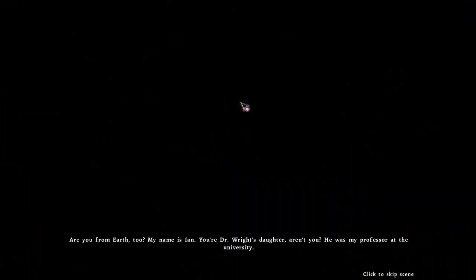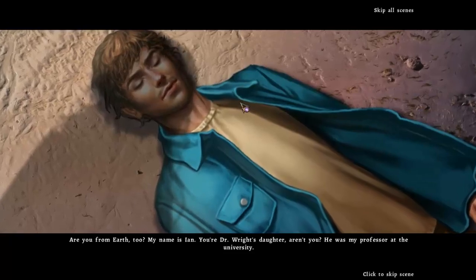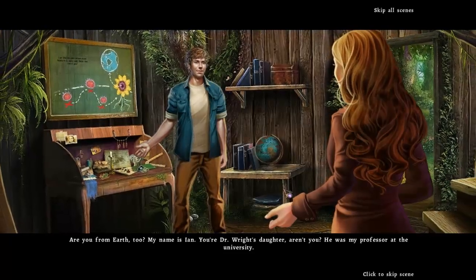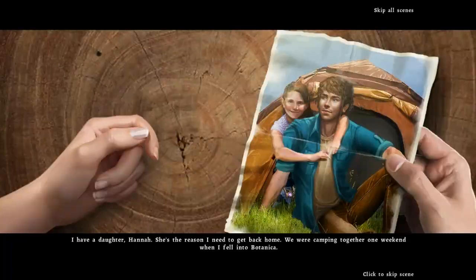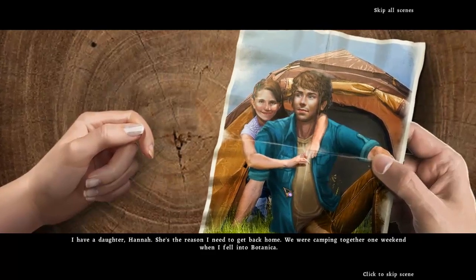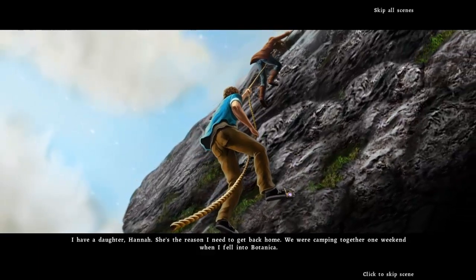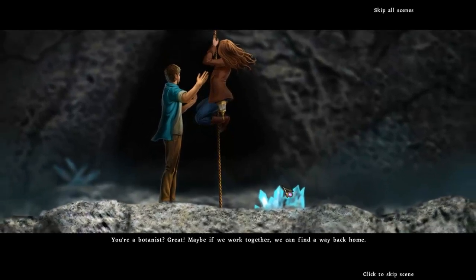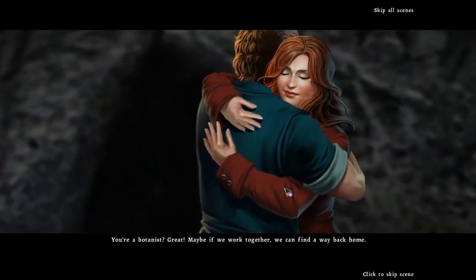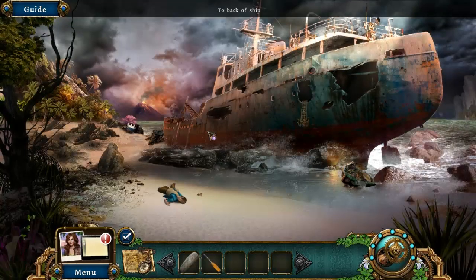Let's see here. You're Dr. Wright's daughter, aren't you? He was my professor at the university. I have a daughter, Hannah — she's the reason I need to get back home. We were camping together one weekend when I fell into Botanica. You're a botanist. Great. Maybe if we work together, we can find a way back home. Yay, backstory! So if you did not play the first game, you now know what's going on.